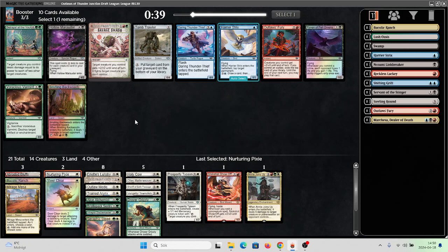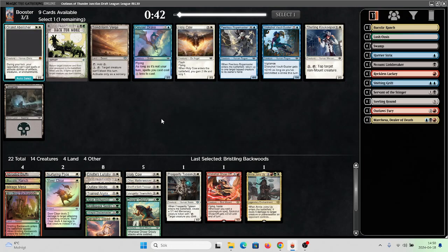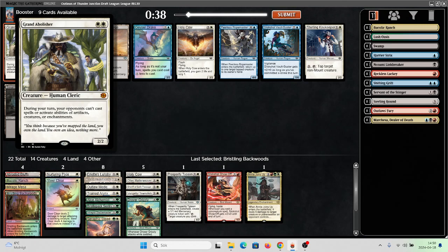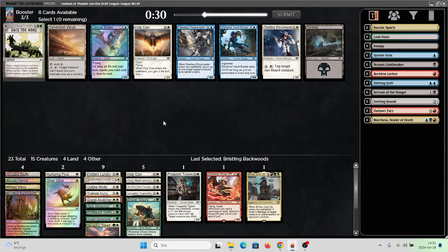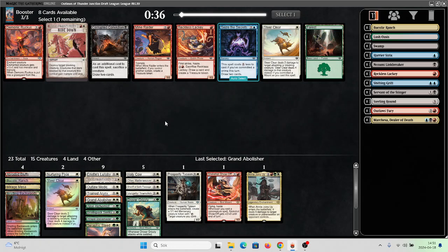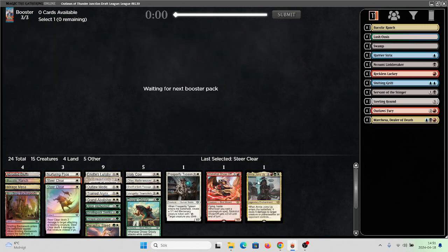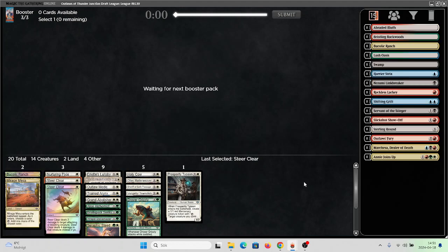Savage Mesh and Betrayer of the Vault are sort of expensive clunky removers, but Savage Range is good — I'm just not playing that much red. Grand Abolisher — that's a fine card. It's a 2/2 that makes your opponent unable to cast spells. It can be very good against a blue-white thing. There is another Holy Cow — I think I'm taking Abolisher though. My mana is looking okay. I'll take another Steer Clear. Probably just gonna be green-white. I need a couple more playables — it could be rough.